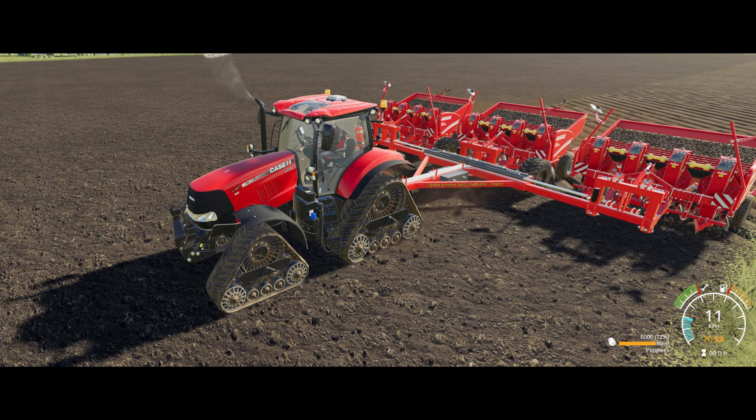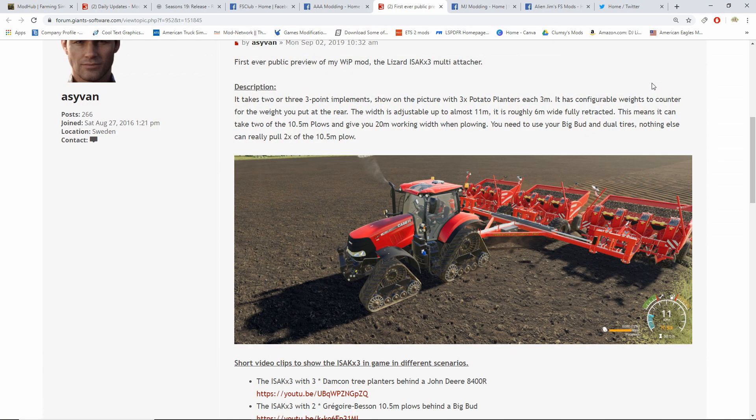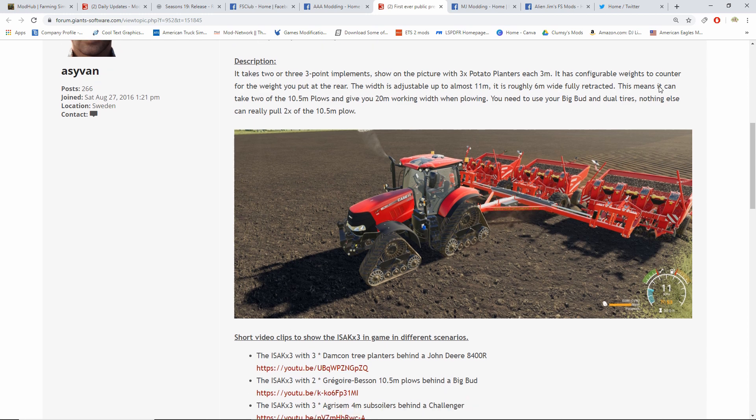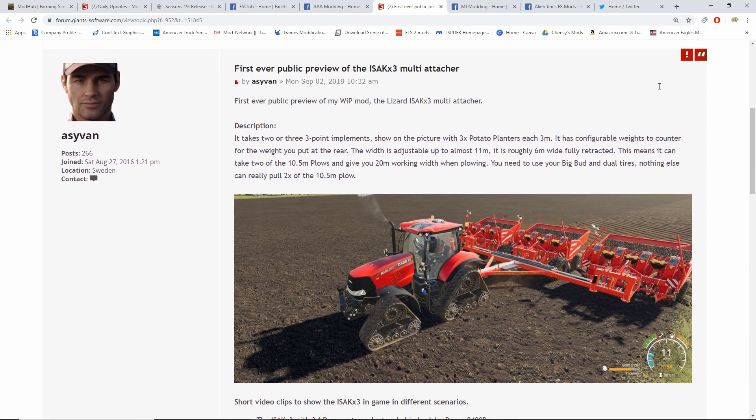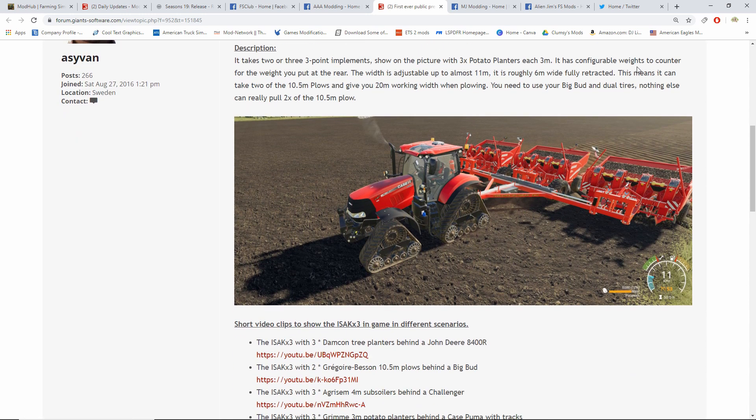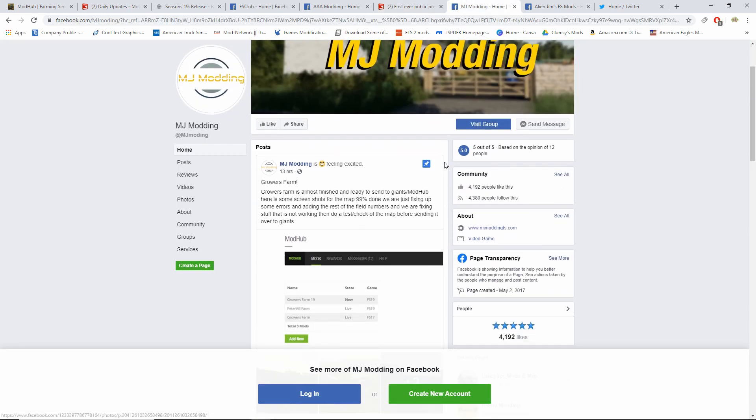This means it can take two of the 10.5-meter plows and give you 20-meter working width. This is going to be really helpful on American maps where you need to use your Big Bud with dual tires. Nothing else can really pull two of the 10.5 plows, so you're going to need a Big Bud. Looks really good — cannot wait for that.